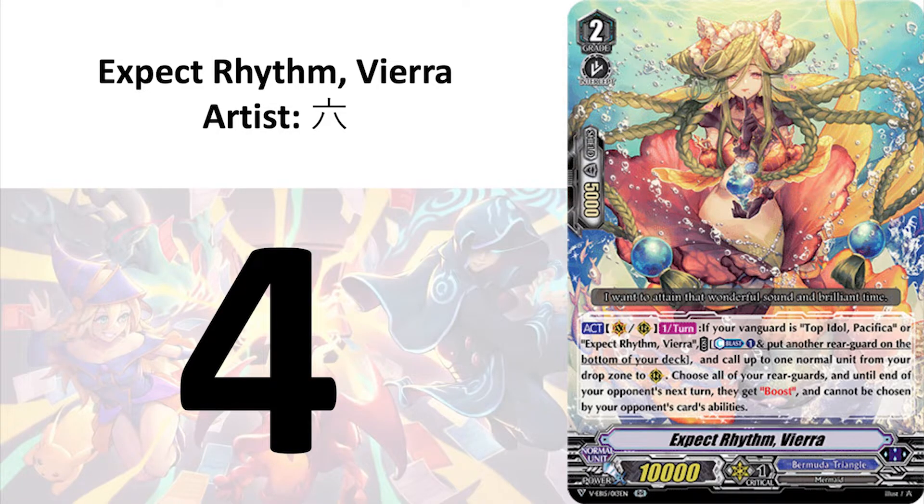And at number 4, I have Expect Rhythm, Vieira. Sometimes I feel that Cardfight Vanguard is trolling us with the names and the flavor text. This waifu expects rhythm because she wants to attain that beautiful sound and brilliant time. I can't really do anything about the size of my dick but I sure can practice to get myself in rhythm. Jokes aside, this card is immaculately illustrated.